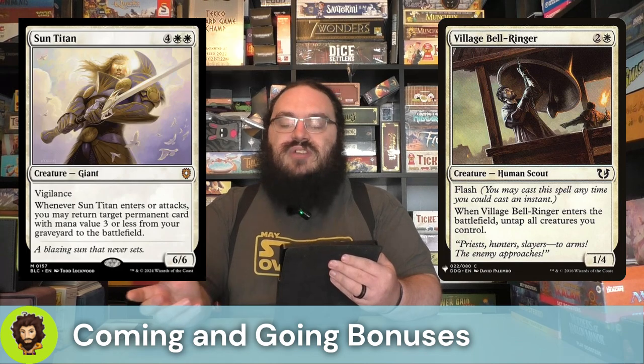Village Bellringer is actually kind of crazy good. They are a flashable 1-4 for three. Whenever they enter, we're going to untap all of our creatures. The Balloon Man's ability costs one to activate, but a few things pinging each opponent for every time we have a creature enter — this doesn't quite go infinite unless we have infinite mana, but it's still pretty strong.